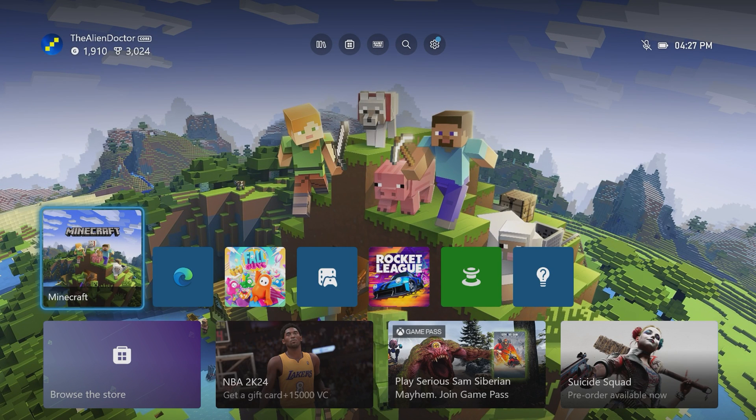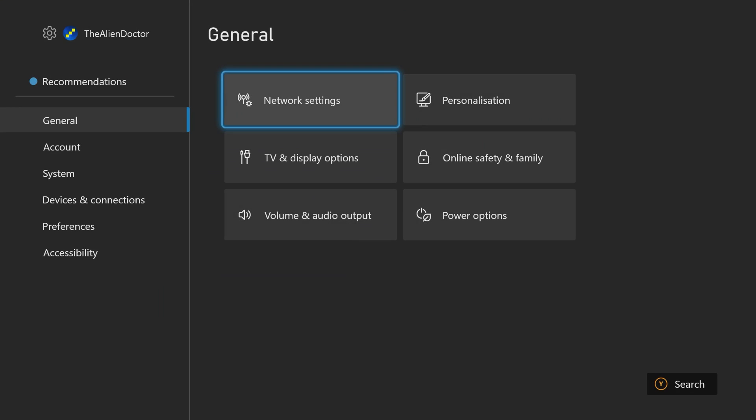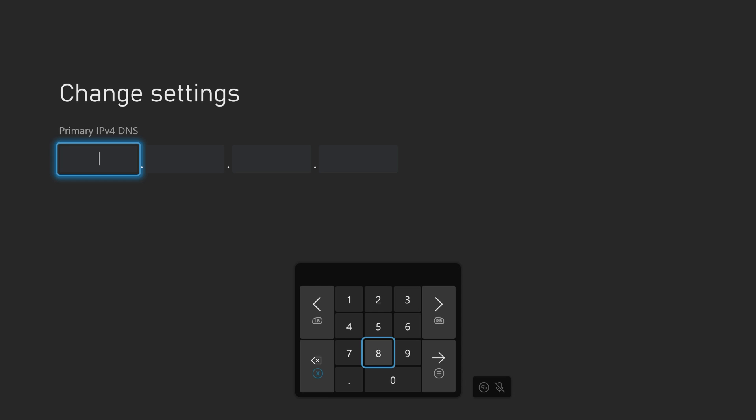After you've bought Game Pass, you then need to exit out of Minecraft and head up to Settings. Then click on Network Settings in the General tab, go down to Advanced Settings, and then select DNS Settings.